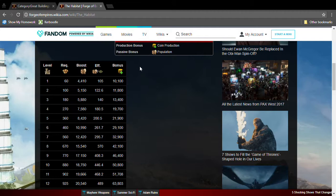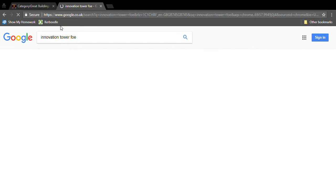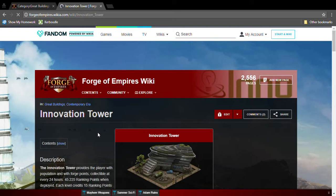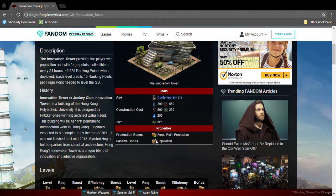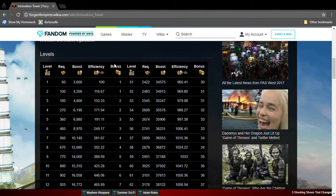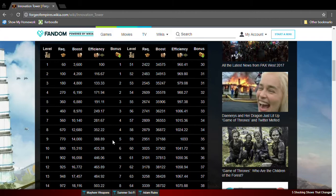Don't rush to get this great building. The next one is the Innovation Tower. It's Contemporary Era, so it needs Contemporary Era goods. It's a six by six and produces population and Forge Points. Why would you not want this? Population plus Forge Points — this is a must-have great building.